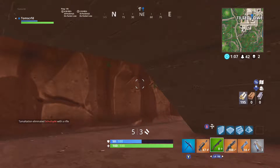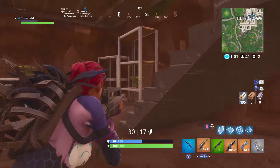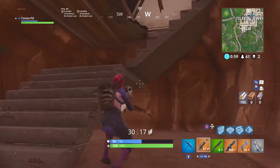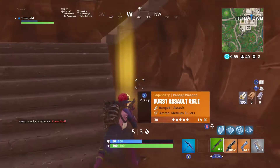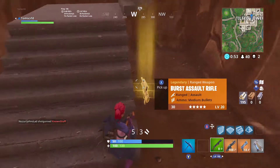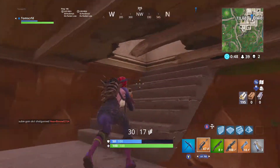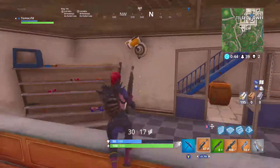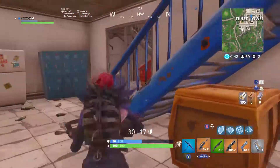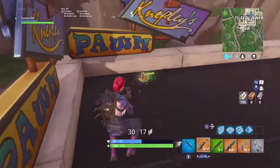Hello guys, welcome back to another video on Fortnite Battle Royale. Today we are showing off the brand new FAMAS legendary burst assault rifle in Fortnite Battle Royale. This is it right here — there's an epic variant as well. You can tell it's the FAMAS. We're in Tilted Towers right now and I literally just pumped a guy who had it in his inventory.